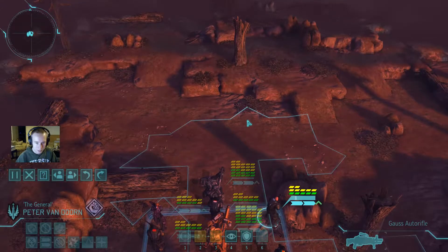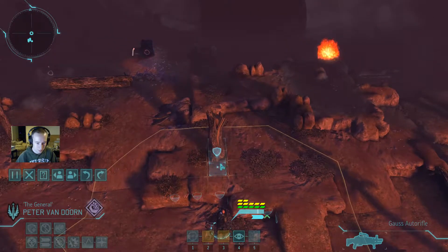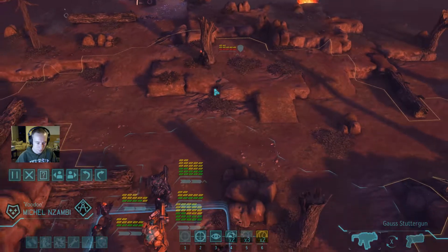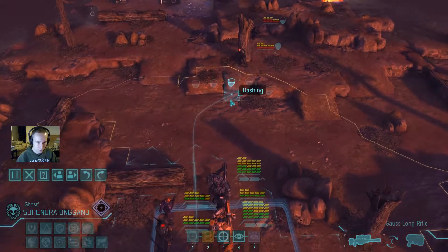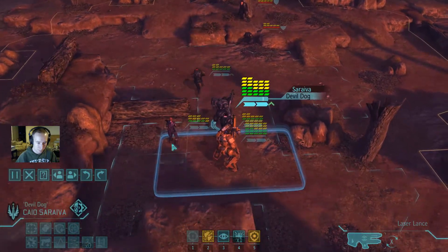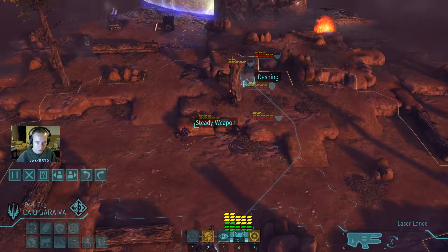I'm gonna let Van Dorn have all the fun here. I don't know what's out there but I have a strong team. I have a strong team and one thing I do know is that there is definitely some meld on the map, and there's 11 in cans right now which is more than I've had for a bit.